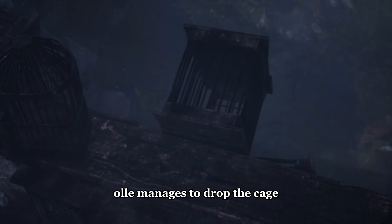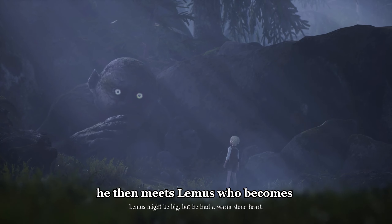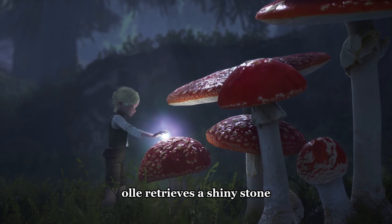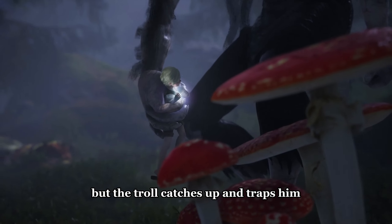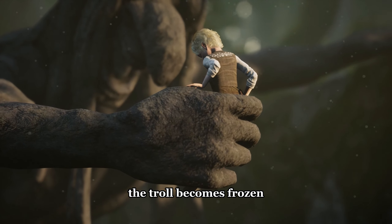Ole manages to drop the cage, causing its door to open and freeing himself. He then meets Lemus, who becomes Ole's friend and helps him find his way forward. Ole retrieves a shiny stone, but the troll catches up and traps him. Just as the troll is about to eat Ole, he turns to stone as the morning light breaks. In the sunlight, the troll becomes frozen, and Ole breaks free from the troll's grip and continues on his way.